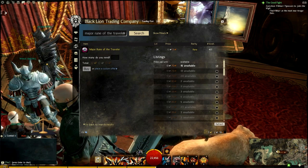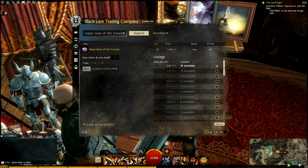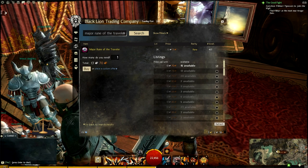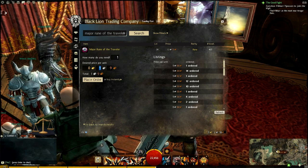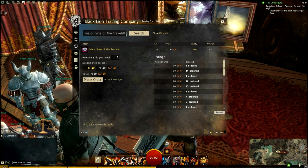But what a lot of people don't know is there's a Custom Offer button right here where you can actually enter a buy order instead of purchasing directly. You can see it's 13 silver right now — you can get that on demand — or you can put in a buy order. The highest current buy order for one of these is 9 silver 66 copper, so you can go one up above that.